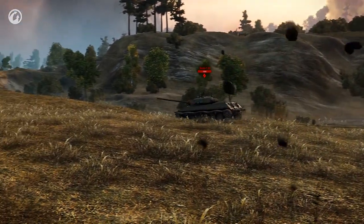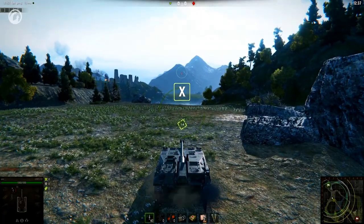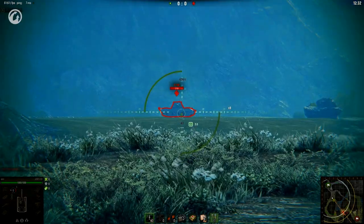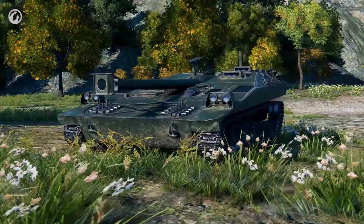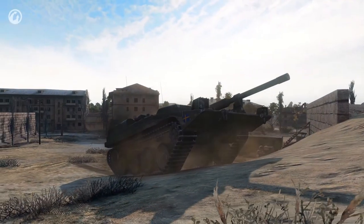You need to switch to siege mode to shoot efficiently. To do that, simply press the X key. It takes several seconds, but the vehicle's characteristics are now different. The gun is granted better aiming speed and accuracy, and most importantly, the vehicle can now freely aim both horizontally and vertically.